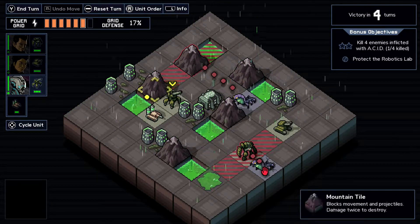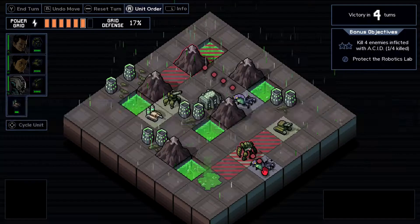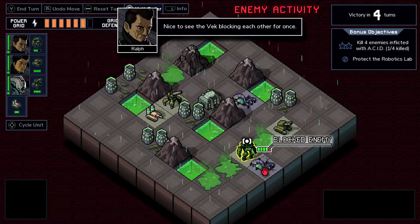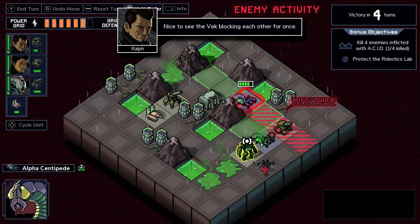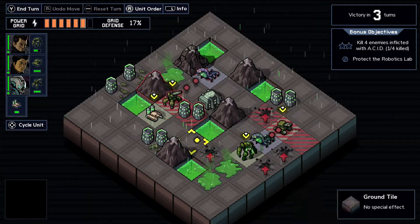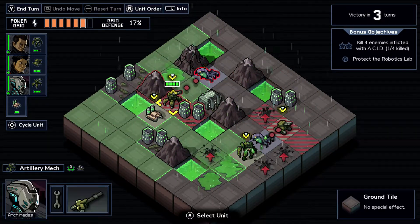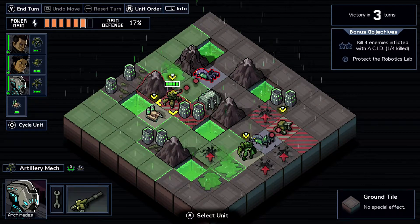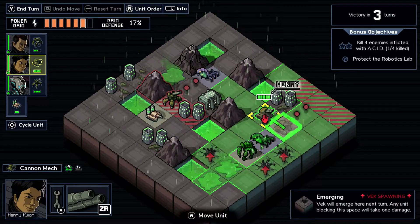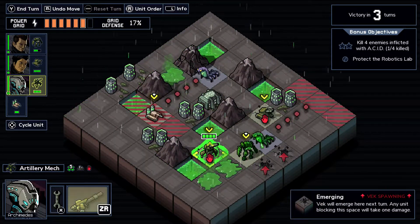Do I want Archimedes to move anywhere? No, I want him here. It looks nasty at first but we're gonna pull through. Ralph kills this centipede, we use the tank to add more corrosive damage to this centipede and kill it with Henry. Henry will also move on. I think we're gonna move Archimedes here because he's not going to be doing much of anything.